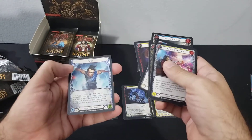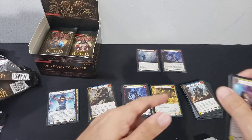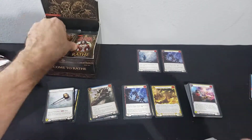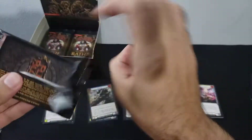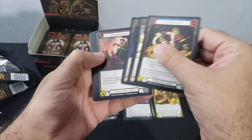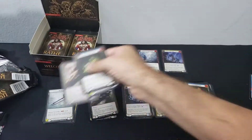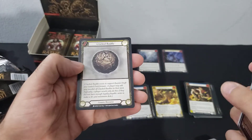A bunch of commons, token is Young Katsu. I think if that's the bauble — if it is, a backed Potion of Strength rare, common foil, and the Cracked Bauble token.